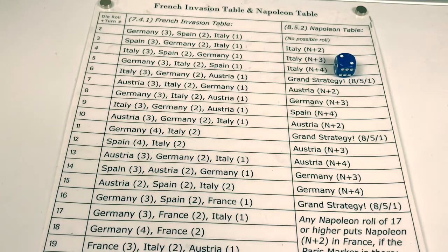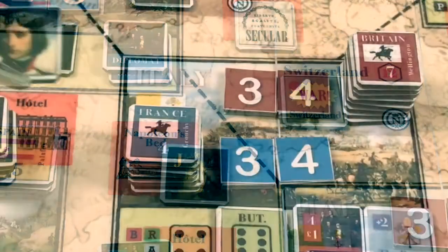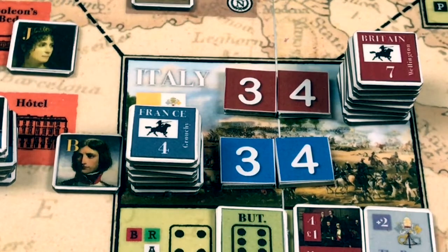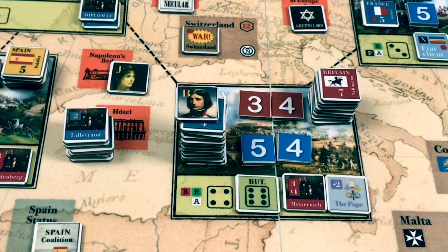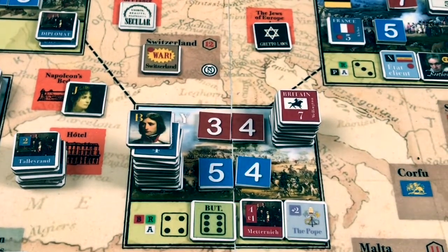Ouch! Napoleon goes to Italy, and we draw the four French cores he brings along — four infantry cores with a strength of 20. That increases French strength in Italy to 54. So much for our dream of capturing the boot nation this turn, unless some fancy maneuvering happens during the combat portion of the turn.